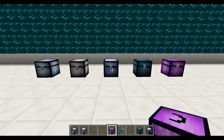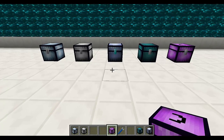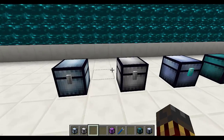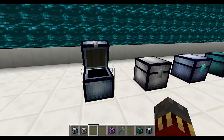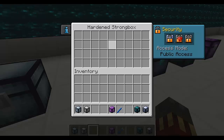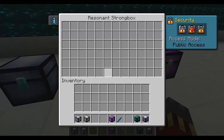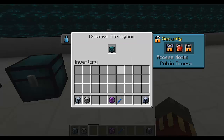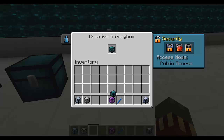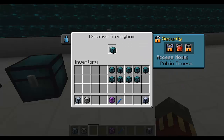Thermal Expansion adds strongboxes which are a new way to store items. They work similarly to chests but there are different tiers with different capacities and they have security features. The first tier is the strongbox which has a storage capacity of 18 slots, and then each subsequent tier has 18 more slots. So the hardened strongbox has 36, the reinforced strongbox has 54 slots, and finally the resonant strongbox has a total capacity of 72 slots. Then there is the creative strongbox that is only meant for players in creative mode or admins — when you left-click on an item you will take a copy of that item exactly as it is, and you can take as many as you want.